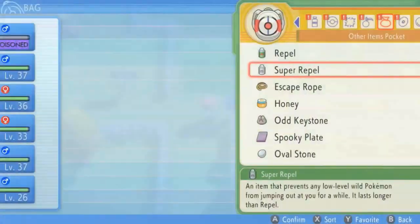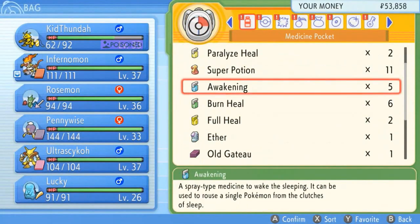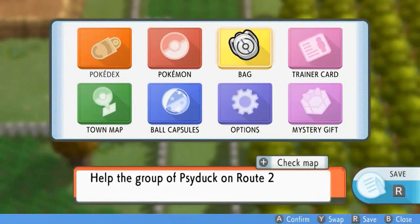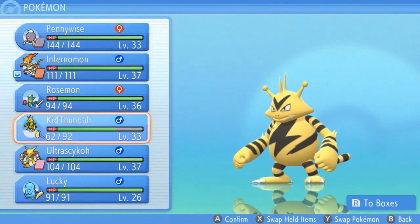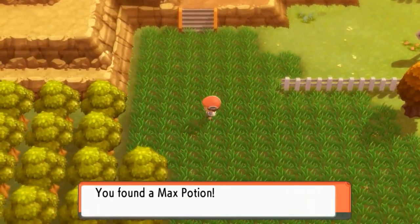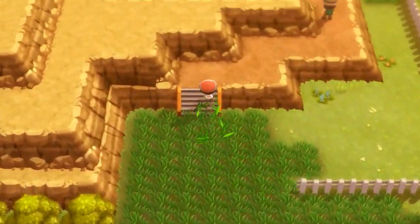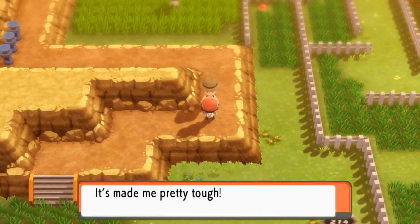Let's go ahead and heal up our Pokemon — it's the honorable thing to do. We're just going to use a full heal. And let's go right ahead and switch out our Pokemon. Let's go ahead and use Pennywise this time — I have yet to see Pennywise in the last three episodes. Let's go ahead and grab some stuff right here. Some of the Pokemon that will appear here I believe we've already caught, so there really isn't anything else to do except just battle all these people.